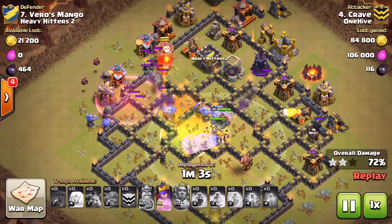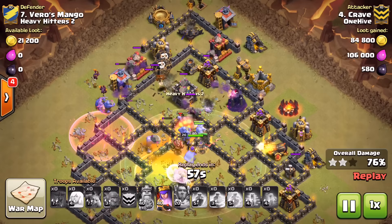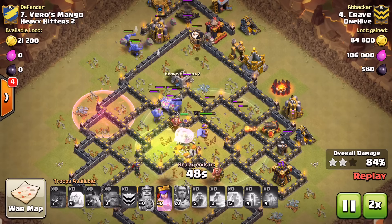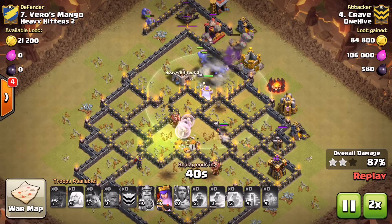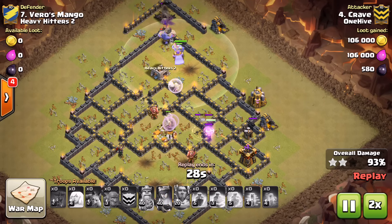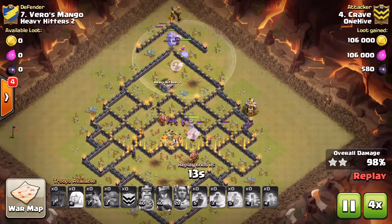The queen finally gets onto the inferno tower and takes it out with help from bowlers. From there it's pretty much GG. One expo up top causes a little trouble for his balloons, but bowlers are wrapping around the outside with everything going up the middle. That's why you can't have these super tight bases — with just one or two jump spells the bowlers get to everything too quickly. The queen's ability goes down, takes out that last defense, and from there it's just cleanup.